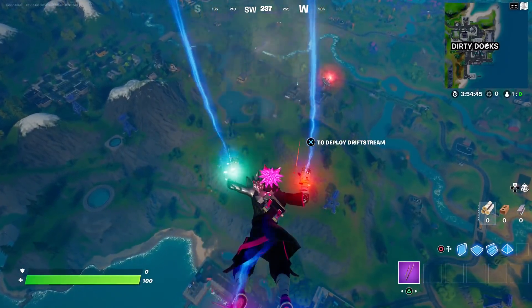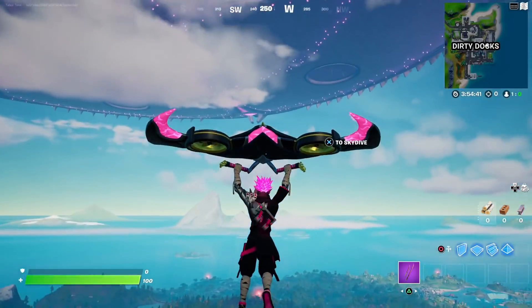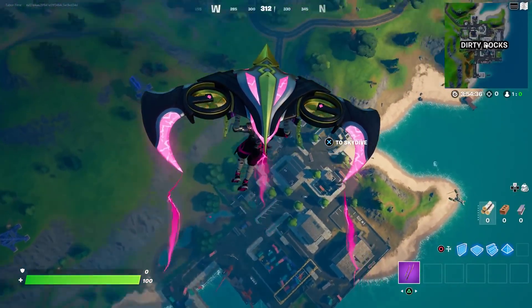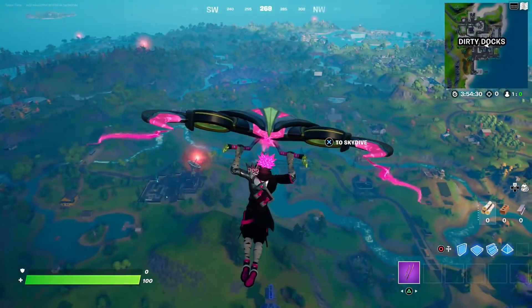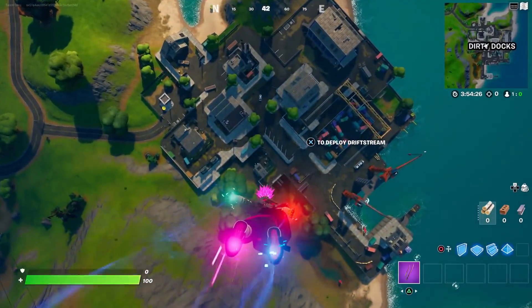I want to see this at night. I was a little worried the Drift Stream wasn't actually black, but it kind of does look black — it's black, gold, and that awesome pink. Tell me that doesn't look smooth. I love that hair. If that's what Super Saiyan skins look like when we get a Dragon Ball Z collab, I'm going to be in heaven.